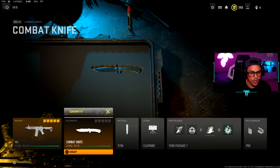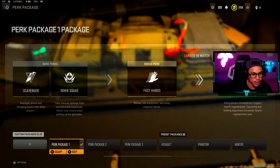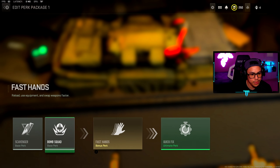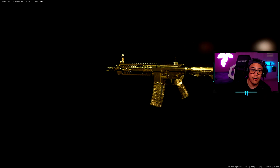For the rest of the class setup you can use whatever you want, or you can copy what I'm using. I've got the combat knife, stim shot, claymore. The perk package is: Scavenger, Bomb Squad, Fast Hands, and Quick Fix. For field upgrades I have Dead Silence and Munitions Box.